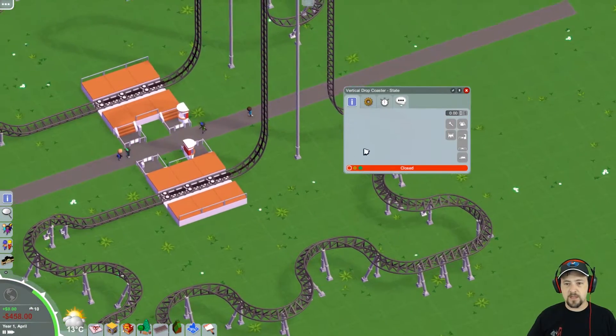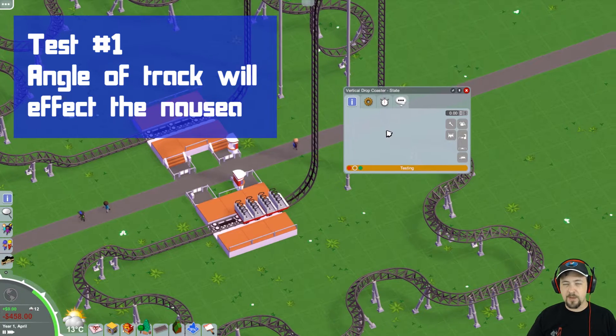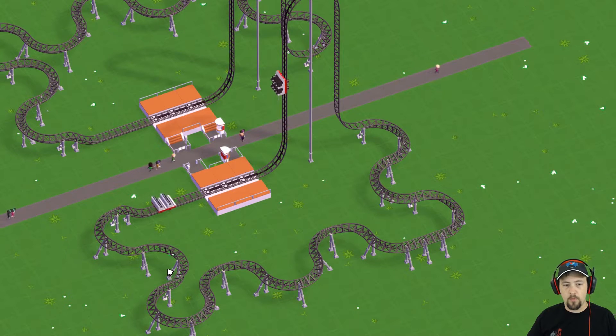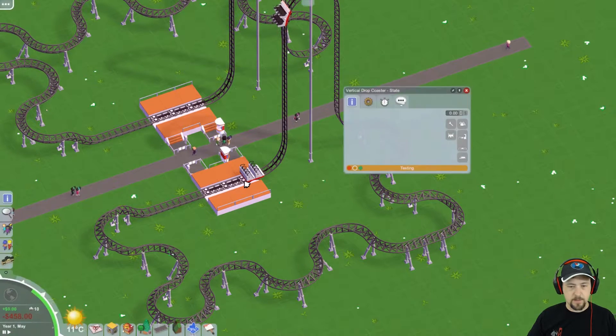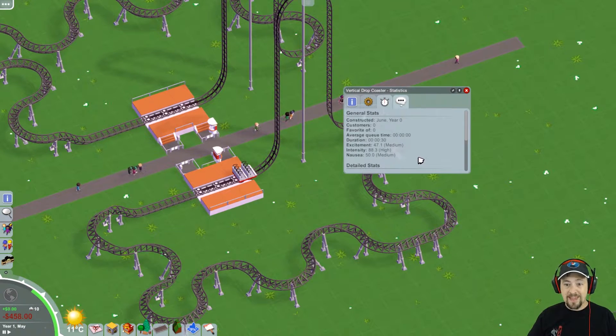I assumed the angled coaster would have higher nausea — it's all twisty, nuts all over the place. But when I checked the results, the nausea stayed exactly the same. What that told me was that the angle of the coaster has no effect on the nausea factor.